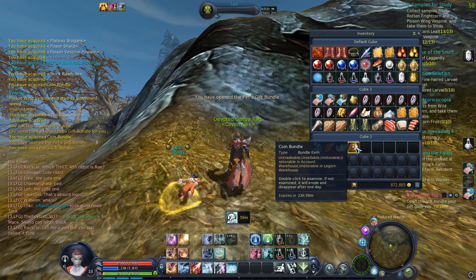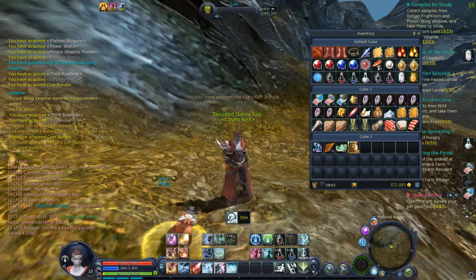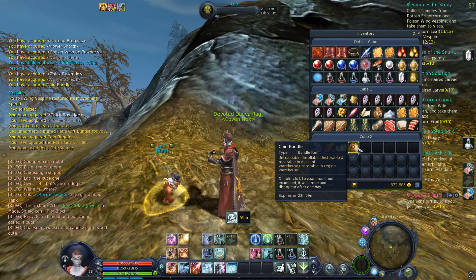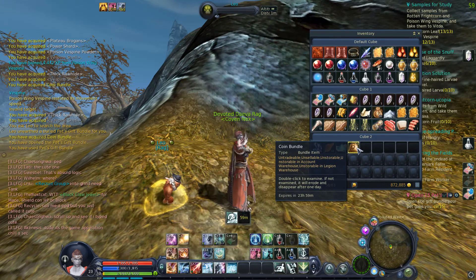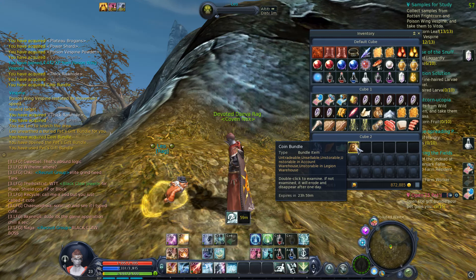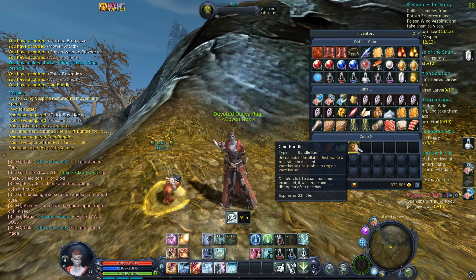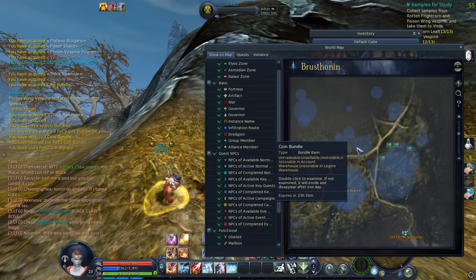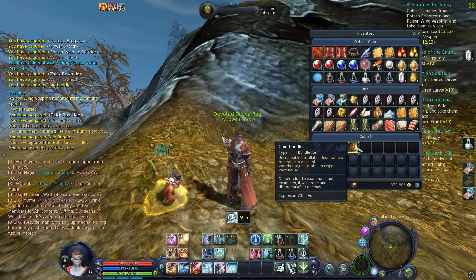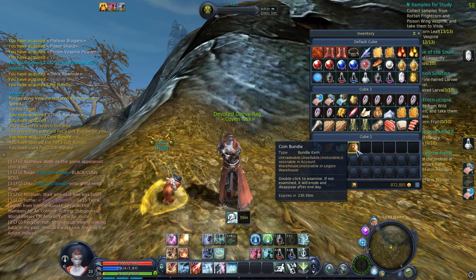Now this coin bundle — there are a couple theories but nothing's been proven, so don't quote me on this. It matters where you open it. For example, if you open it in Altgard, you're gonna get the lowest grade coin, I believe that's bronze. If you open in Morheim, you get the next grade up. If you open in Rust Thonen, you get the next grade up from that, and so on. It just depends on the zone you're in. But you have to open them within 24 hours of receiving them or they disappear.